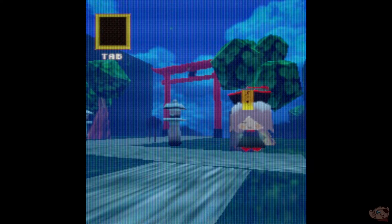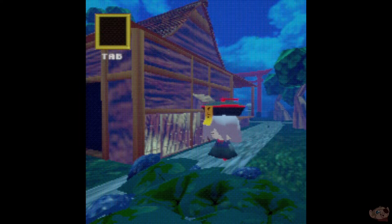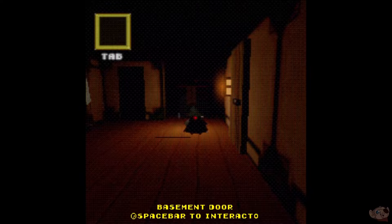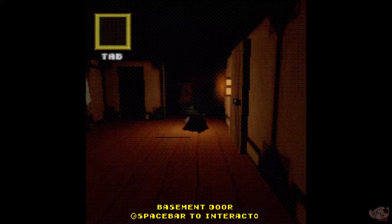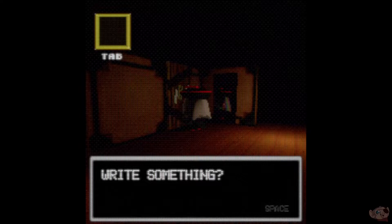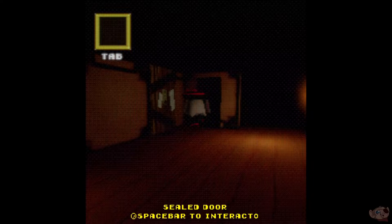I was hoping to see whatever that shiny thing was. There's no sprint button, so that's our speed. Basement door — spacebar to interact. It's a door leading to the basement, and it is locked. The door has been firmly shut; numerous seals are placed upon it. We try writing something, but nothing happened. What about if we tried Mew?